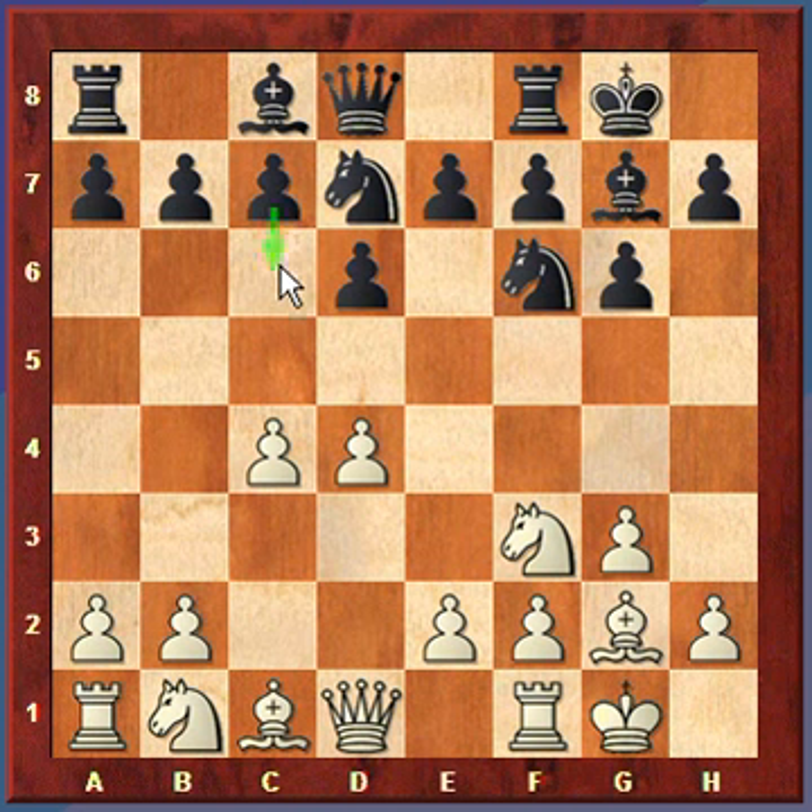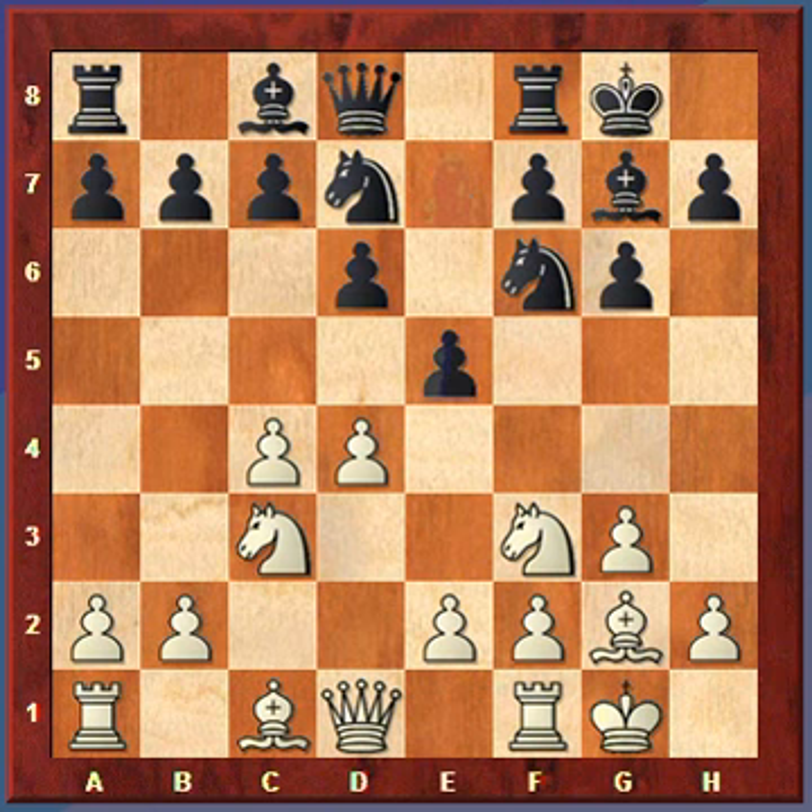Black plans on playing c6, so obviously if Black plans on playing c6, it can't put its knight there on c6. Play would continue: White develops the knight to c3, obviously preparing e4. Black itself will play e5, and now White will play e4.